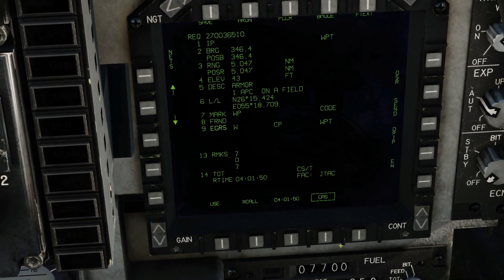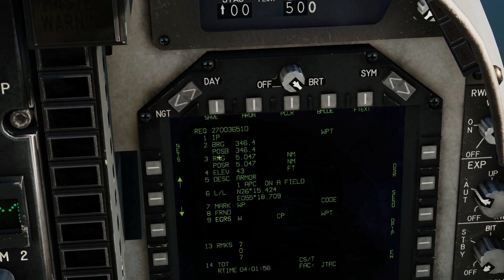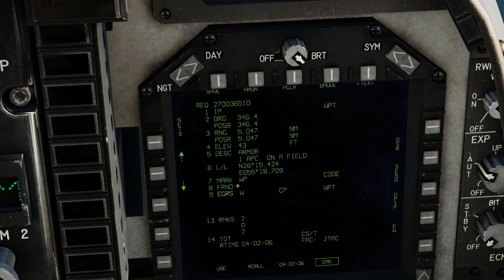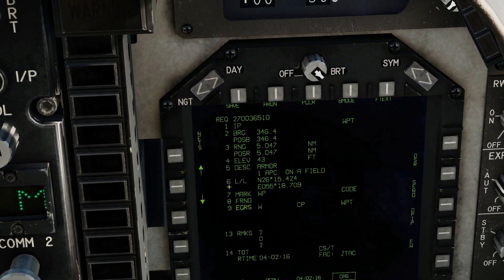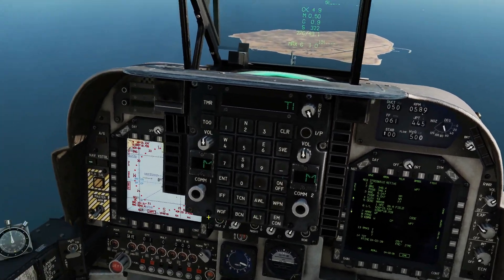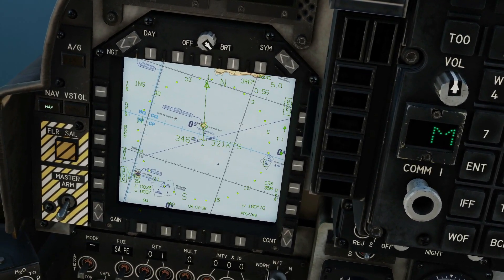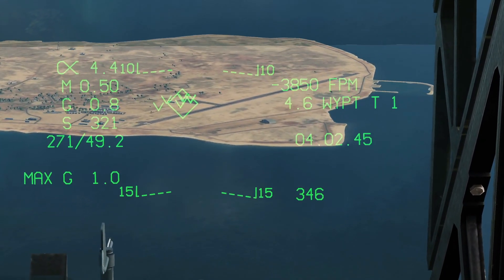Going to main menu, CAS — these are all the items from that nine-line: we've got bearing, range, elevation, type of hostile, lat/long, marking type as Willy Pete, friends — no friends near, and egress to the west, no remarks, no time on target. Just to prove that works, we can add that to a target point — I'm going to use target point one, Enter. We've added it to target point one. We head over here, get out of data, select target point one, and designate. Unpausing, we can see the information from the JTAC has come through and we've added it to a target.